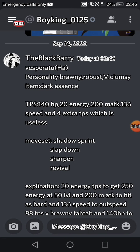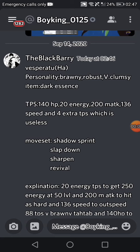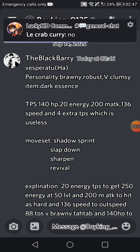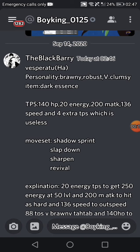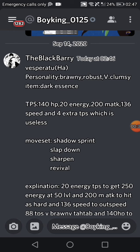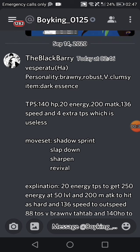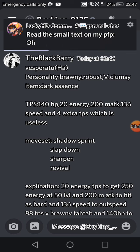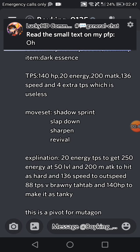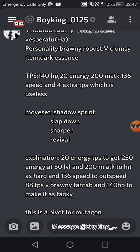Now for set number two: Vesperado HA, personality robust and brawny, very clumsy, item dark essence. TPs are 140 HP, 20 energy, 200 melee attack, 136 speed, and 4 extra TP which is useless because there's a rule that lumion except starters can get one extra energy stat, but starters don't have that rule.